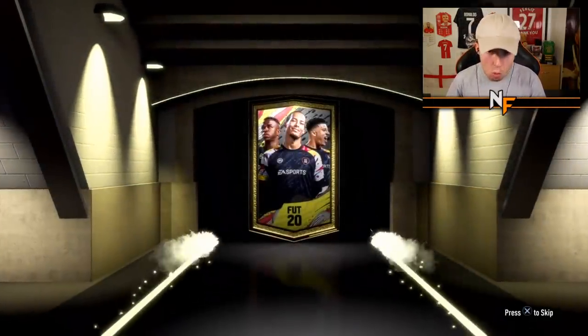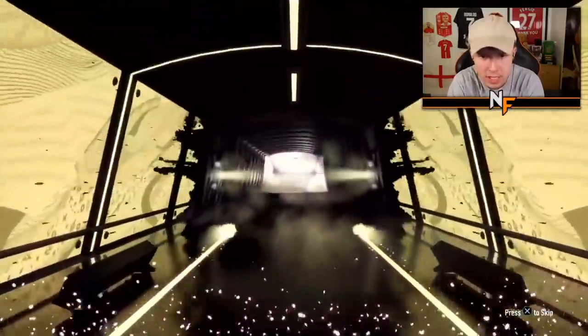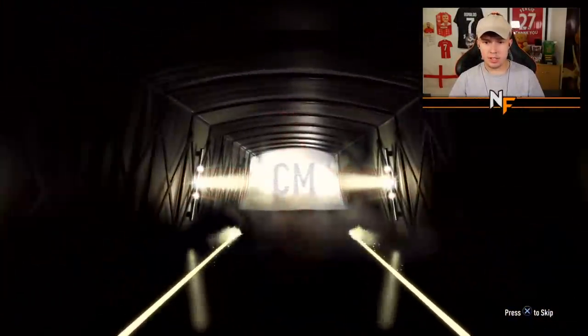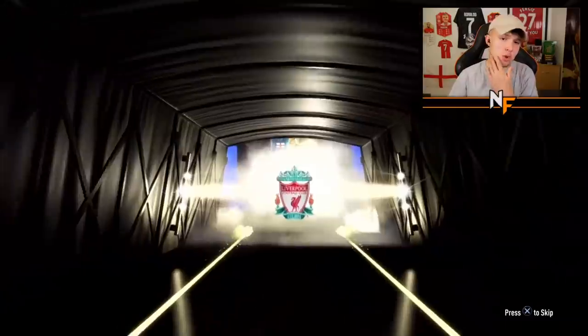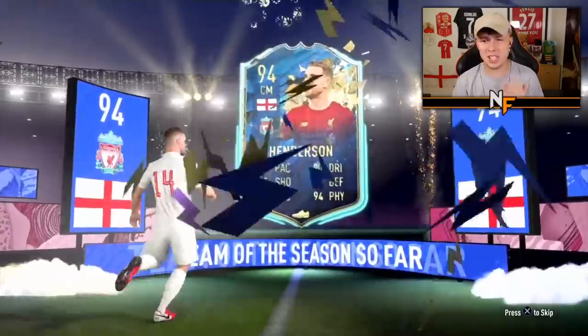Thanks to the man Wasa - pack 11 of this video, 90-plus Team of the Season player from the objective. Come on then, what can we see in the pack? England right forward / center mid - Henderson! Jordan Henderson - that's not bad, a lot of people still use this card. It's usable and the rating isn't bad.